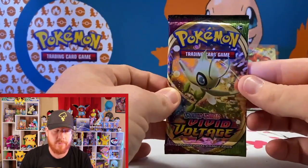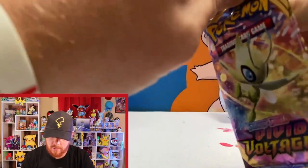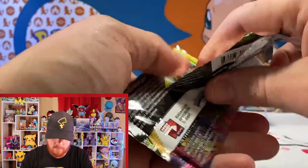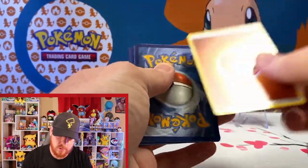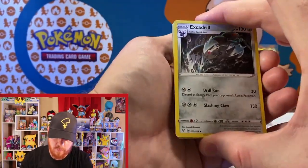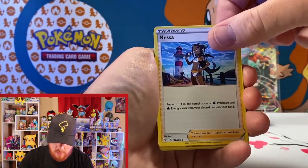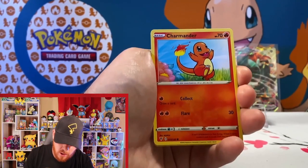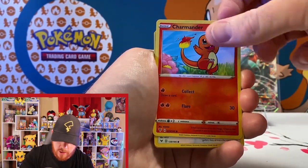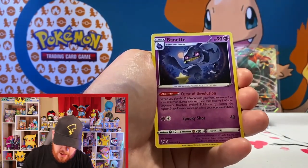Vivid Voltage again — better luck this time. Going one, two, three — grass type and fighting. No luck this time; we've got an Excadrill, Magcargo again, Nessa, Pineco, Mudbray, Poochyena. And that OG Charmander — I love that artwork, definitely a throwback cartoon style. Chatot, our reverse is a Manectric, and our rare is a non-holo Bonnet.